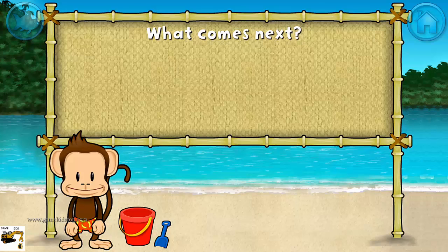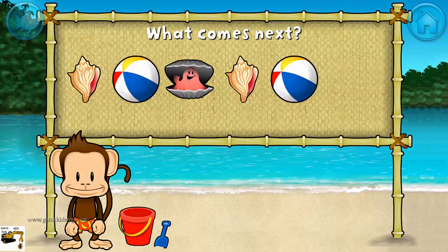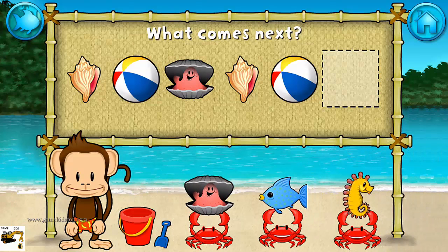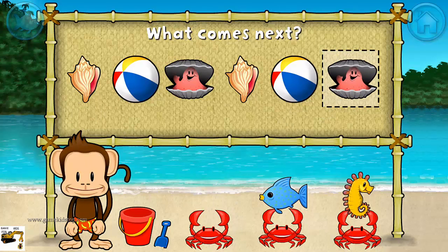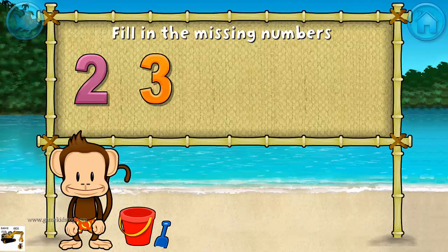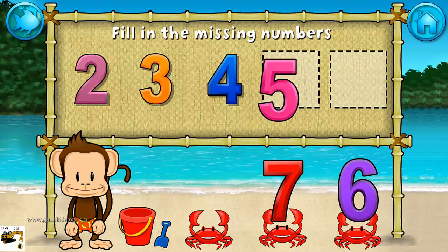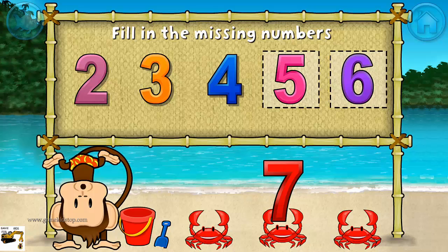Here's a pattern: shell, beach ball, clam, shell, beach ball. What comes next? Clam. These numbers are in order! Fill in the missing numbers! Two, three, four, five, six. Terrific!